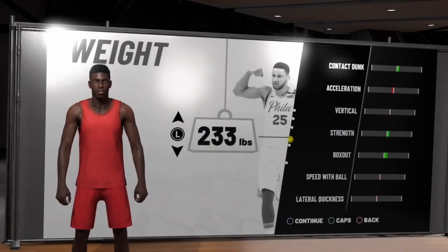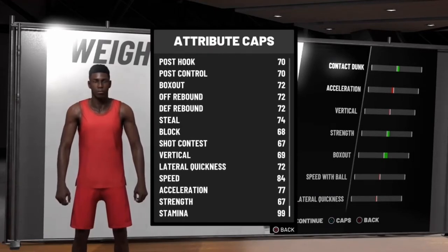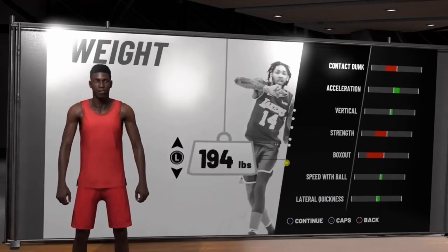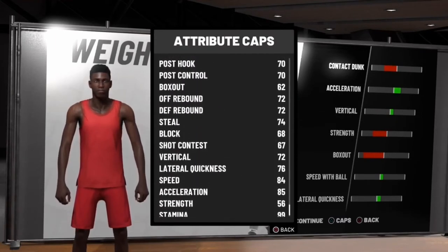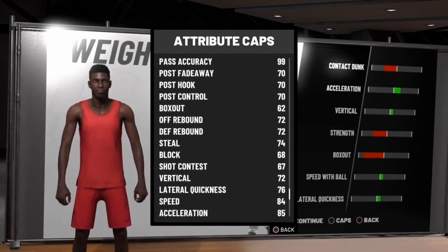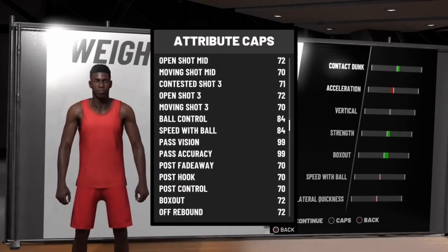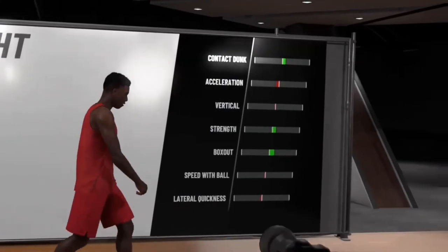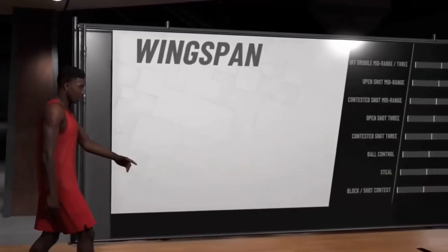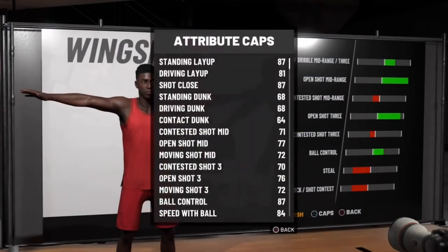A lot of people, when they make their pure point forwards, they like to go all the way down to the lowest one. But look at the strength and look at the box out — it's high. Look at box out and look at strength: 56, 62 box out, 56 strength. Bro, you're a baby. Go back up to 230 and watch this. Box out: 72. Strength: 67. Bro, you're a point forward. You're supposed to be strong. You're supposed to be getting contested layups over people and battling people for boards. A point forward ain't no slouch for boards, man.